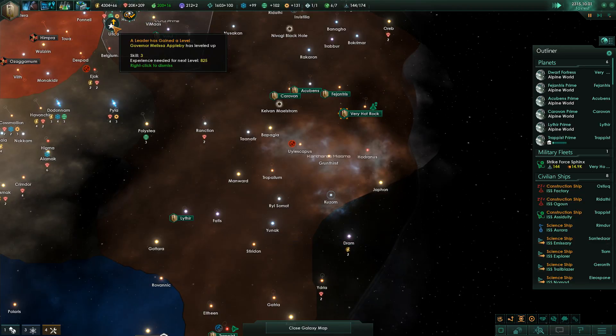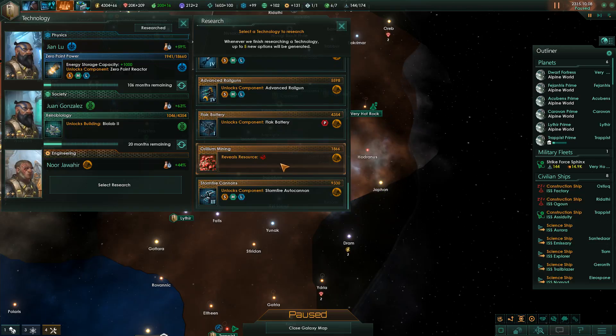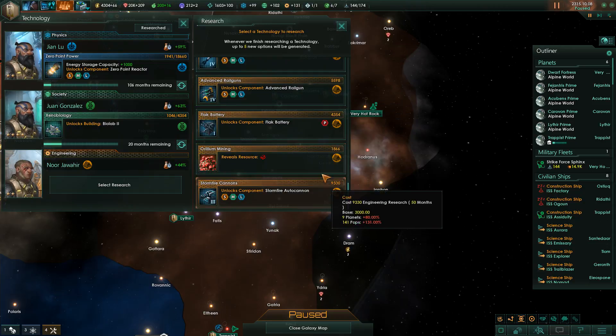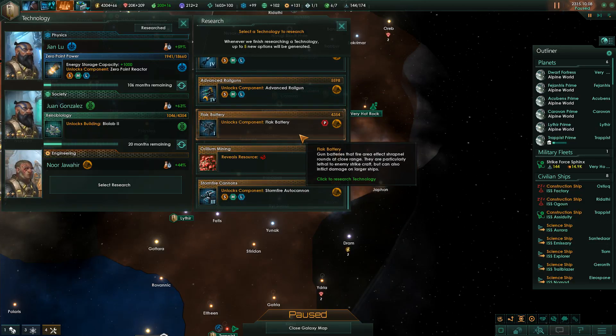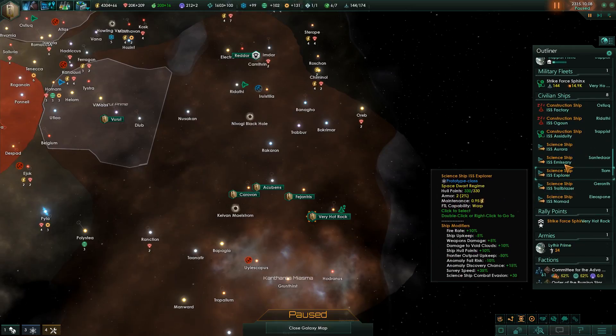Not a lot is going on right now. We got another technology done - finally the living metal resource. There are exceedingly difficult but successful applications of the mutable alloy that yield incomparable advantages. Now we can go for something else: Aurelia mining, flak batteries, or advanced rail guns. Let's get flak batteries - that one should be done pretty quickly. We're good on influence and have a bunch of science ships doing their thing.